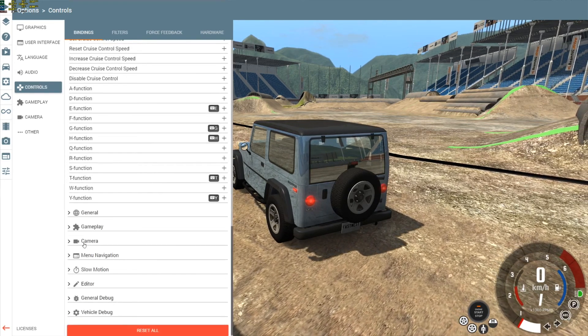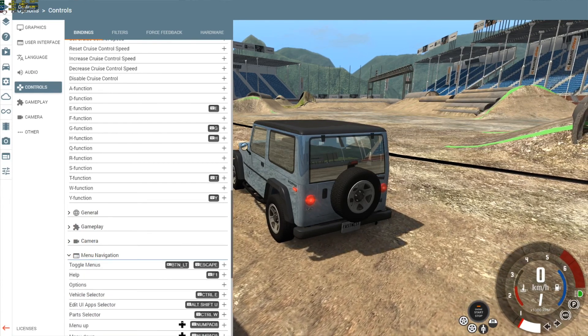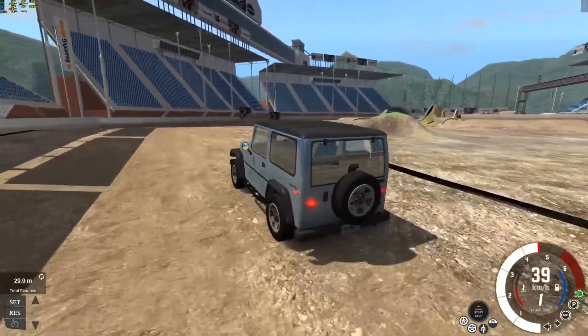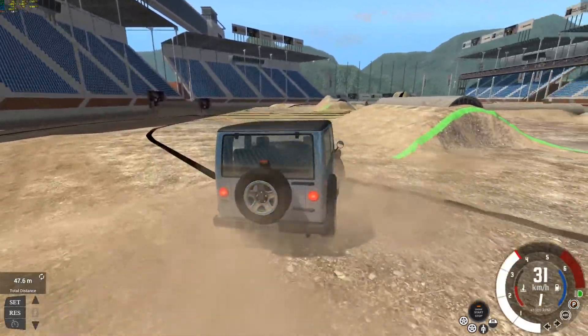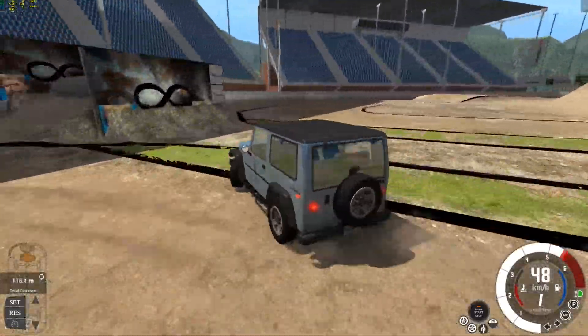What else we got here? Camera general, menu navigation. Let's try it now — there we go, we can do some drifts. Just hopping around — that's why it's called a hopper.